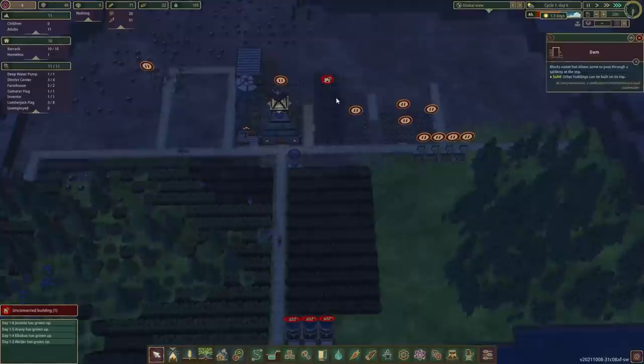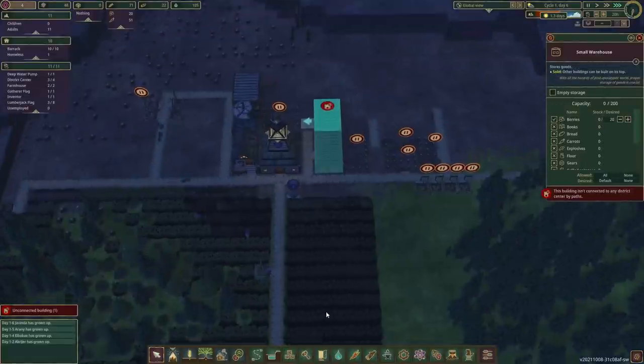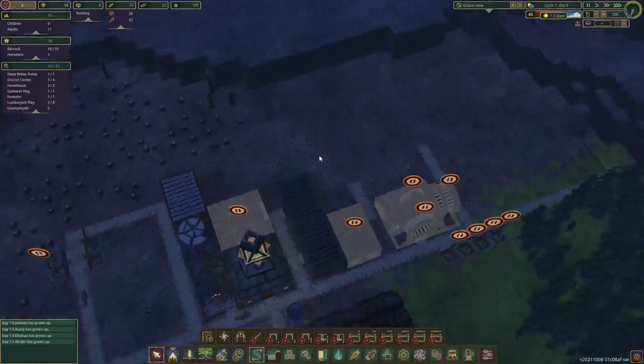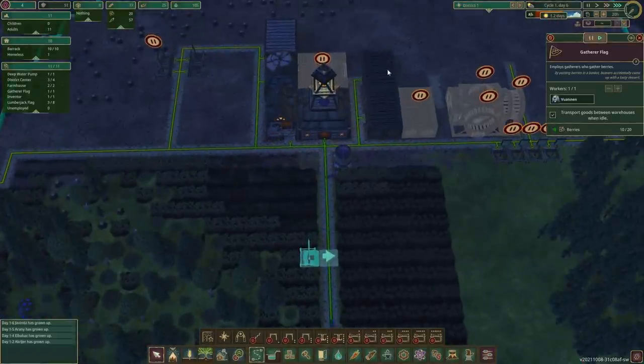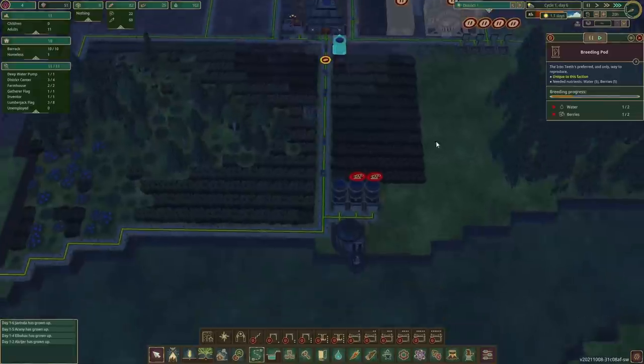Oh, we do have one of those dams up now — well, that's wonderful. Let's turn this off and we wanna have berries. Beautiful. Let's connect it up with the road, like so. And now we can stock up on some berries for the rainy — or not so rainy — days.